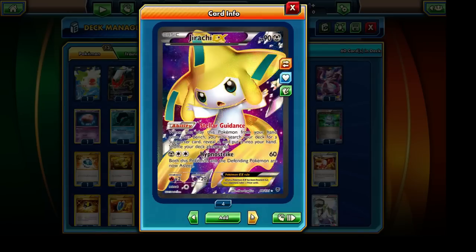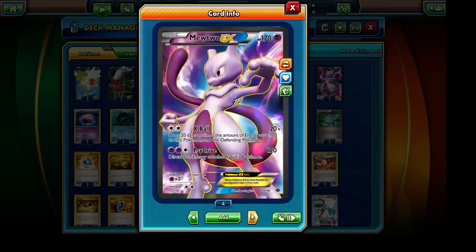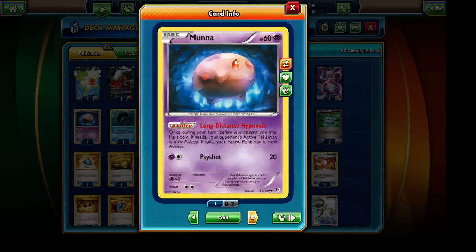Our next Pokémon is Jirachi EX, which functions similarly to Shaman EX — it allows us to grab a Supporter card from our deck and put it into our hand. We also have Mewtwo EX, another very powerful attacker with both the X-Ball and Side Drive attacks. We're not really going to be using Side Drive since we're not running any Psychic Energy cards. X-Ball is pretty much like Evil Ball from Eviltal but a bit weaker; nonetheless Mewtwo EX is a solid Pokémon.